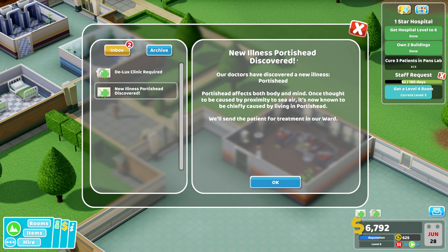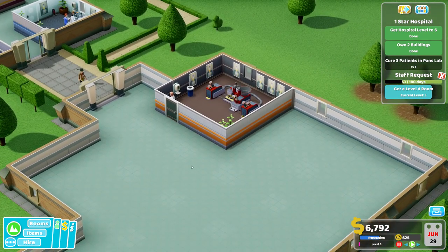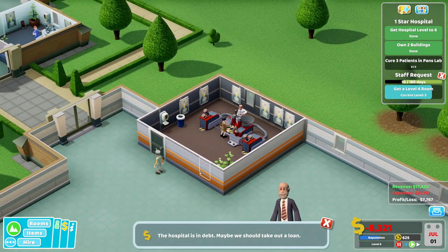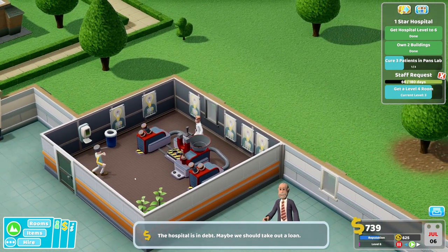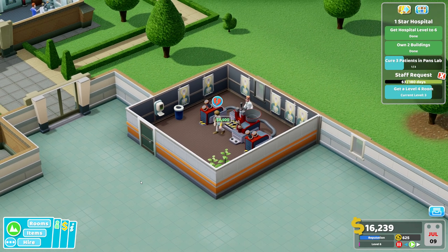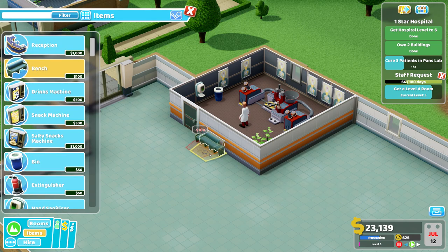New illness discovered: the Portis Head. It affects both body and mind — once thought to be caused by proximity to sea air, it's now known to be chiefly caused by living in Portis Head. Oh, we are in debt now — we lost a bit of money. That looks dangerous, but at least it gives us a lot of money. We are out of debt again for now.